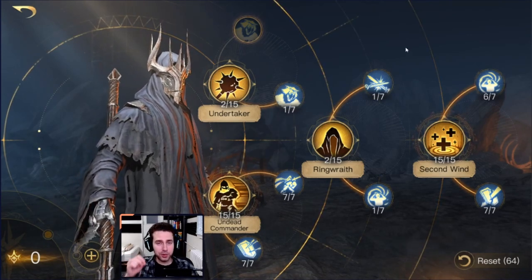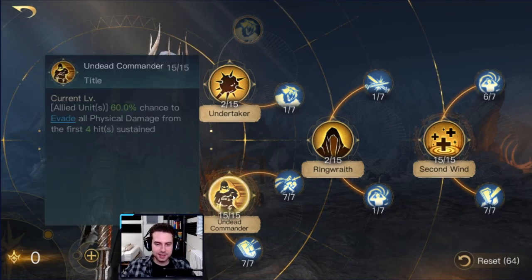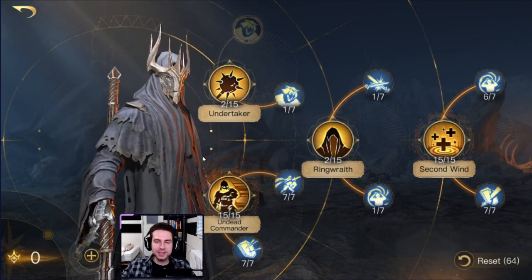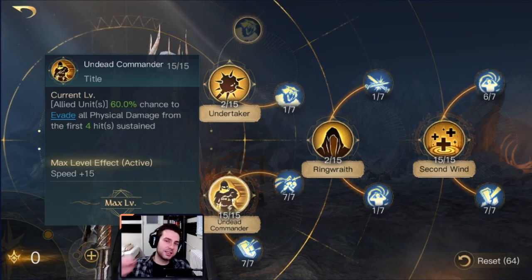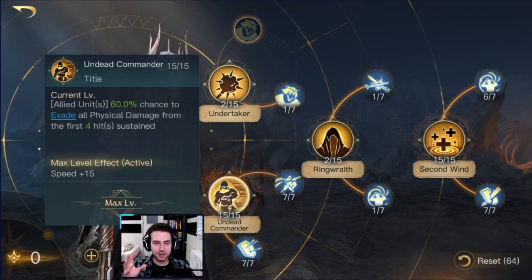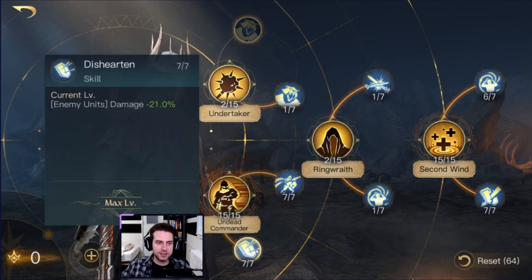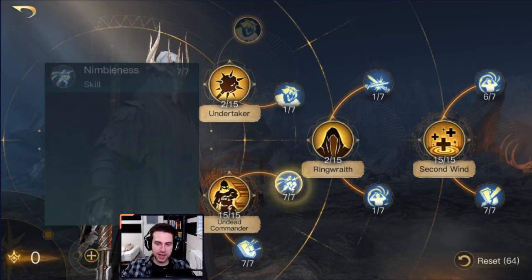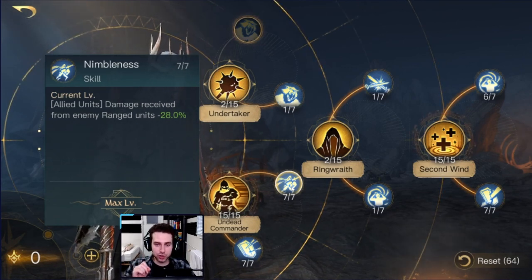Let's first establish what the strength of the Undying is. Looking at his R0 titles and skills, we can immediately see Undead Commander. He is a great commander in mitigating the damage his troops are receiving. Looking at Undead Commander, he gives all of your troops a chance to evade physical damage they may receive, which is great. You should max this title out. On top of that, he reduces the damage enemy troops deal to you, and enemy ranged troops deal 28% less damage to you. This is huge.